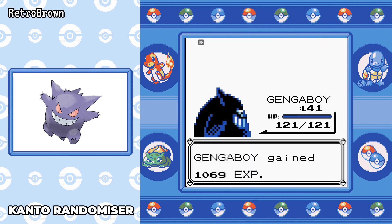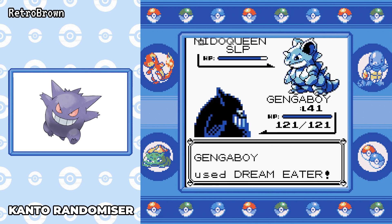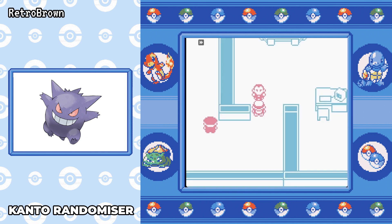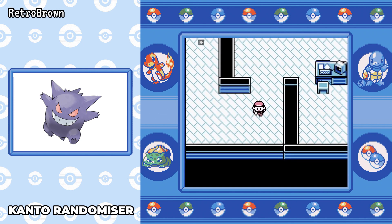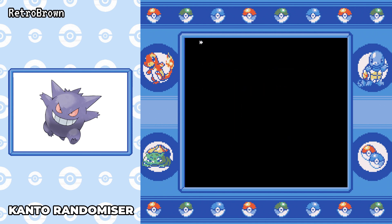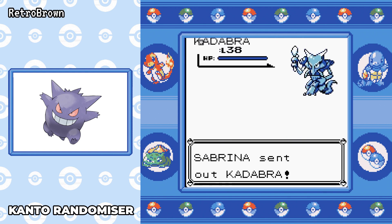Dream Eater is actually a 100 base power move at 100 accuracy, which is really good for gen one — there aren't many moves better than that. Psychic on its own is 90 base power, so you've got a much more powerful move that also recovers your HP. It's a great combo as long as you can get Hypnosis set up, which is arguably quite hard with its 60 base accuracy. But yeah, it's a really powerful combination.